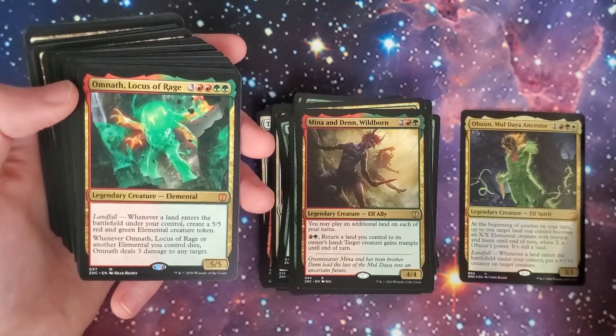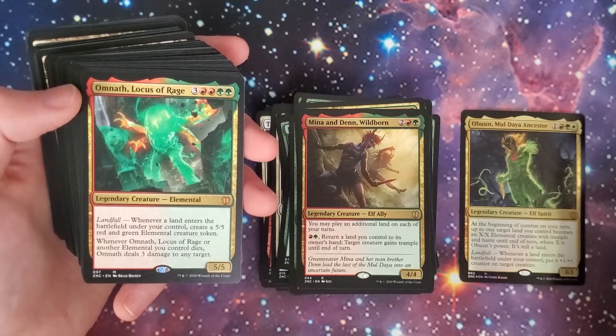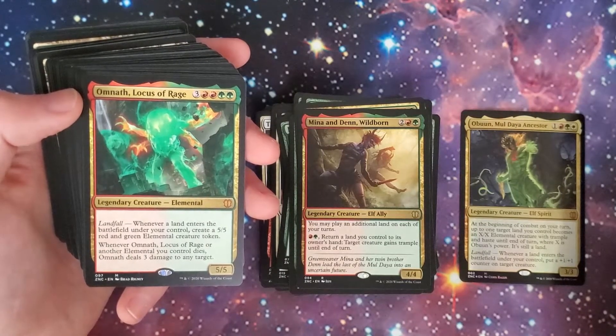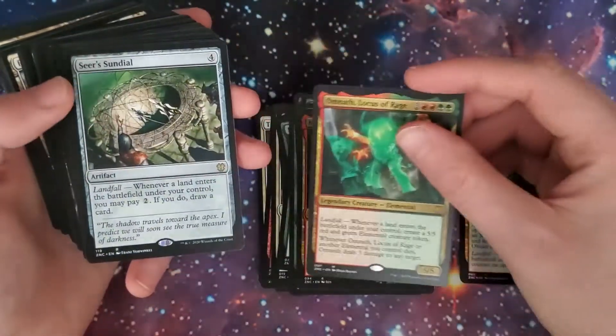You have Omnath, Locus of Rage — two-red, two-green, and three, 5/5 legendary elemental. Landfall: create a 5/5 red and green elemental creature token. So this deck is producing tons of tokens. Whenever it or another elemental you control dies, it deals three damage to any target. That is a beastie card right there.